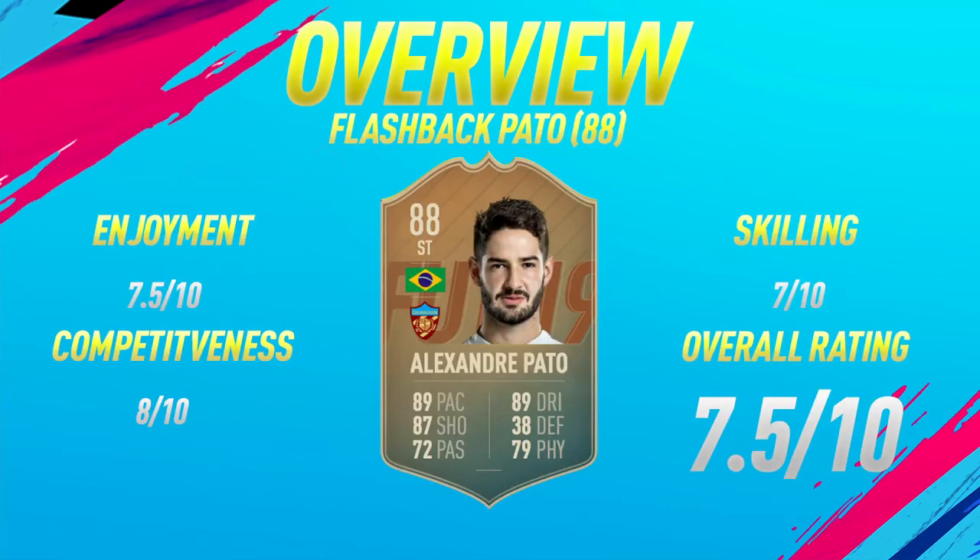Moving into the overview for 88 rated Flashback Pato: on the enjoyment scale I'm going to give him a 7.5 out of 10 — the reason it isn't higher is because he only has 4-star skill moves. Competitiveness wise I'm going to give him an 8 out of 10, definitely FUT Champions worthy. He's a pretty strong player with 82 strength, really nice pace and shooting — he can be a great super sub in FUT Champs, or you can link him with someone like Hulk or Talisca. For skilling, since he only has 4-star skill moves, I'm giving him a 7 out of 10. Overall, a fair rating for this card is 7.5 out of 10.